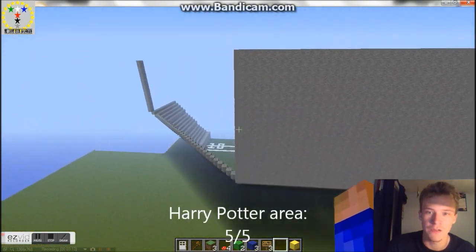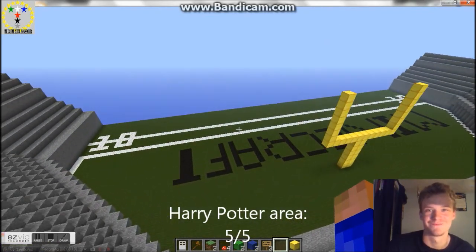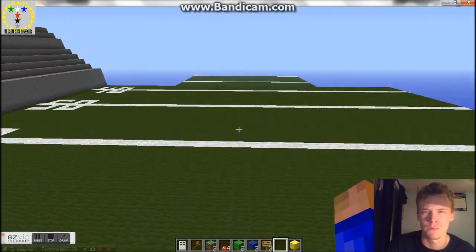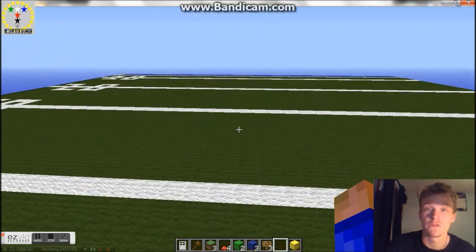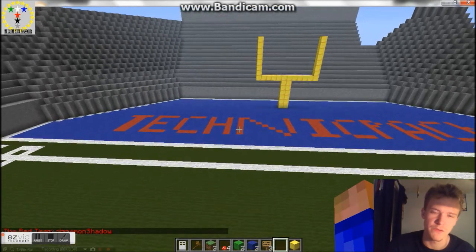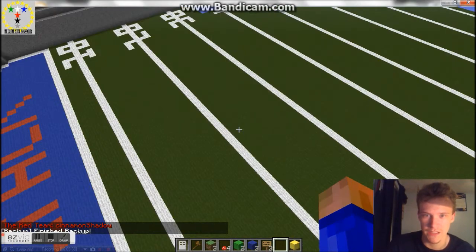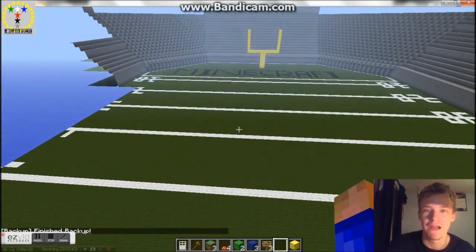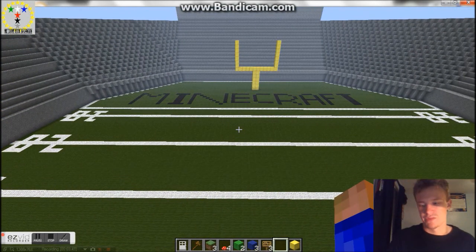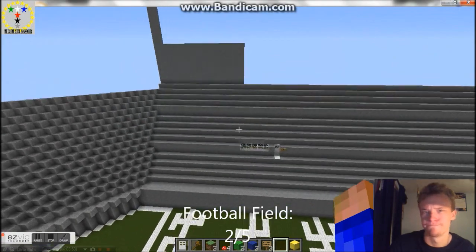And here we are in another part of it. You can only guess what sports reference this is — not soccer. This is obviously a football field. The cool thing about it is it was made by, I forget the name, The Little Spoon or something like that. They have two sides: the Technic Pack side and the Minecraft vanilla side — vanilla versus tech. We'll see which will win.